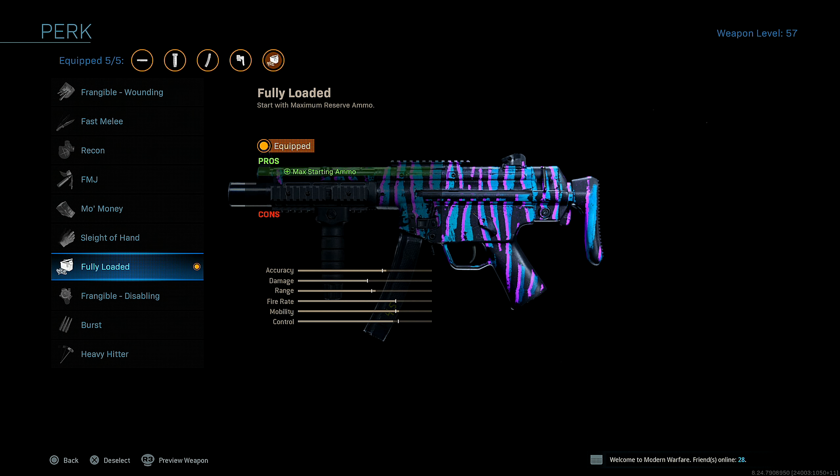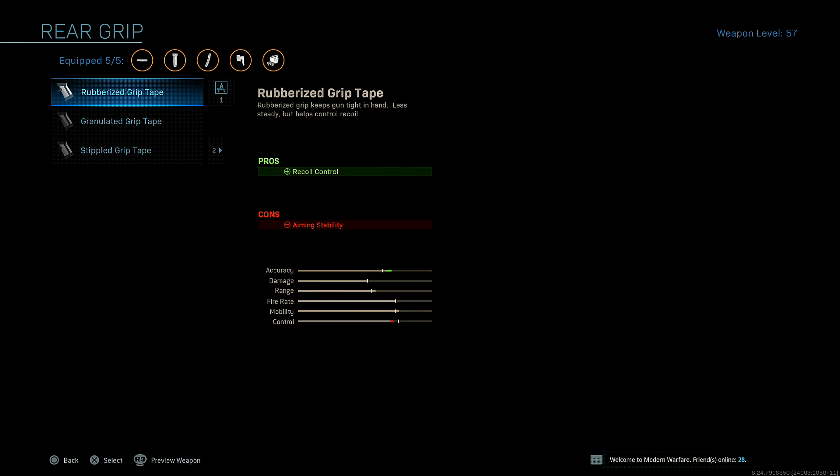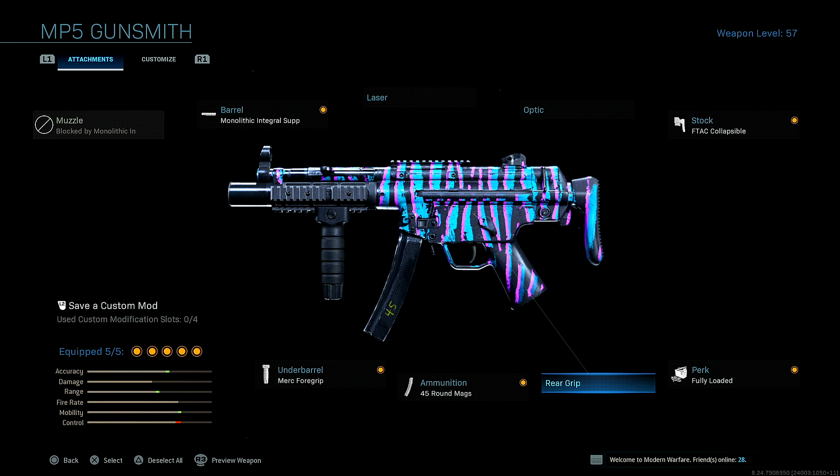For the perk, I'm running Fully Loaded just to start out the game with max ammo, because submachine guns don't really come with much bullets in reserve. I'm not trying to throw down 30 ammo boxes in game. But if you guys don't want to run Fully Loaded, you can go ahead and run Sleight of Hand or Stippled Grip Tape — one or the other, it's up to you. The gameplay you're going to be watching is a nuke on the map Mazza. If you enjoy today's video, please leave a like and subscribe — we're on the road to 300 subscribers. The support will be greatly appreciated.